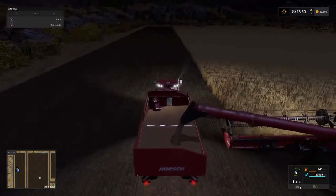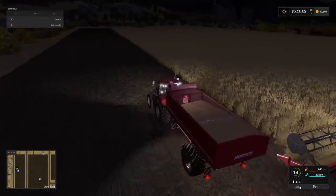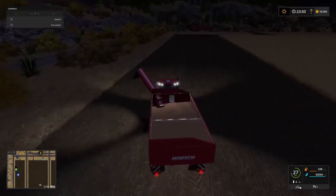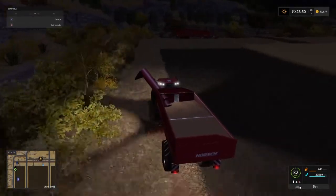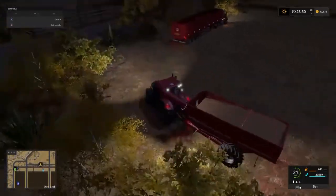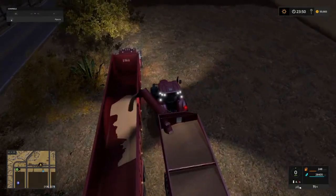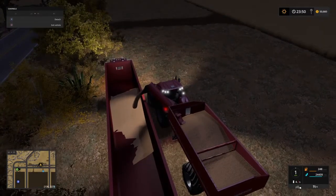Now we are almost full with our Rorga. I'm hoping we're going to have enough space to actually make it to the top, but I'm not going to take the gamble. I'm actually going to go and unload now and then quickly pick up the combine as he reaches the top again. Even if I only unload just a couple of thousand litres, I just want to make sure I've got enough space left to make it all the way up to the top.